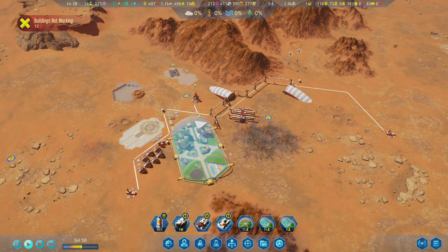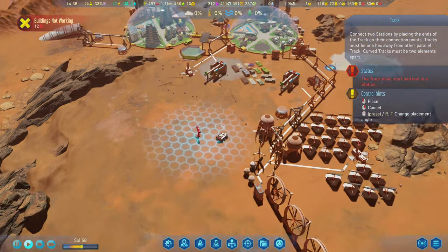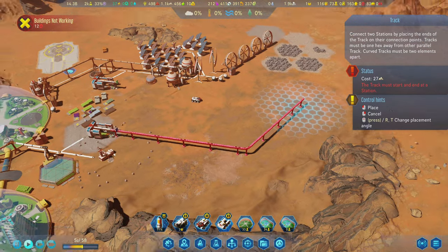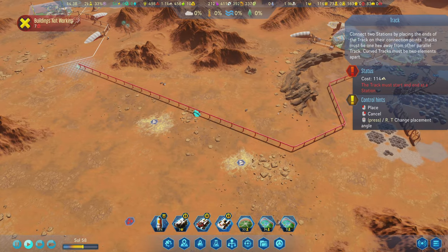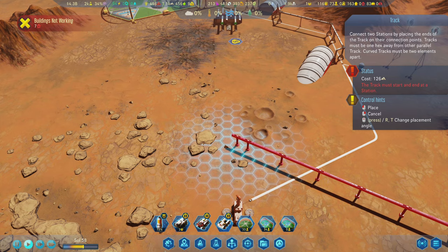So if a passenger wants to come to this dome, great — they can do that. But if they want to go to that dome over there, they are not going to stop here and transfer to another train. That doesn't happen. So we're going to take the infrastructure tab, go to track. These are available to build immediately, no delay. We're going to go ahead and take this — the track is all one unit, so it all gets built together as one structure.